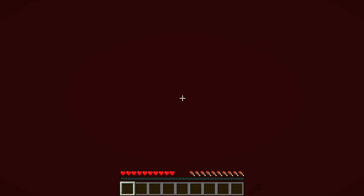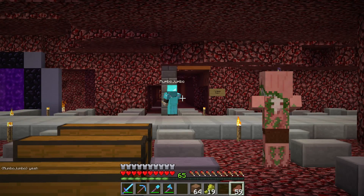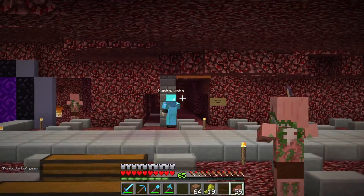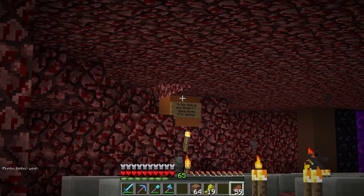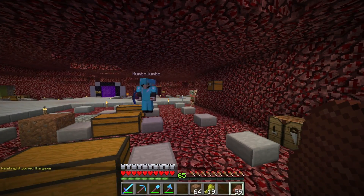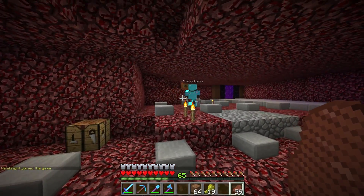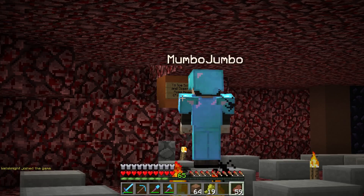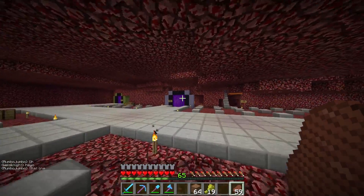And here we have a wild Mumbo, looking for the ice spikes - when there is a sign there saying 'to the mega tiger,' whereas if you look over to my right there is a thing that says 'ice spikes biome that way.' He's missing boots - oh look at his little feet hanging out the bottom. Ice spikes - yeah, GG Mumbo, GG.